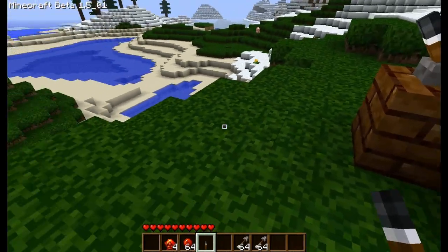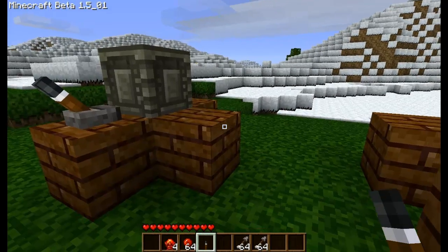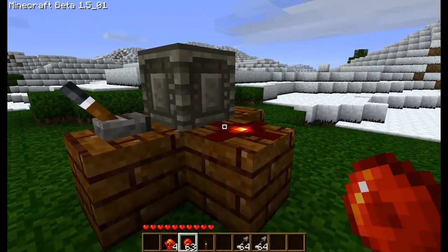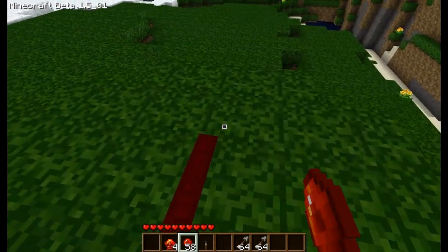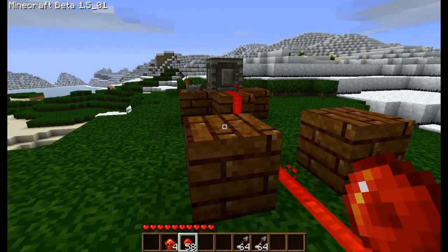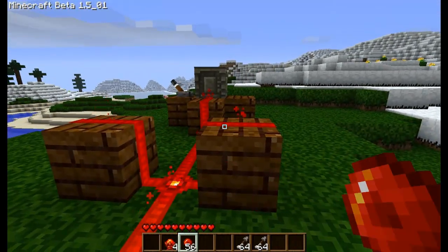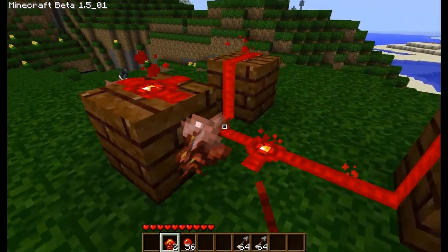Of course you can guide this lever away with redstone if you wish — I'm just going to put it there because it's easier. Then put some redstone like so and connect this to a lever and turn this one on. Place redstone on these two blocks and then redstone torches on either side.